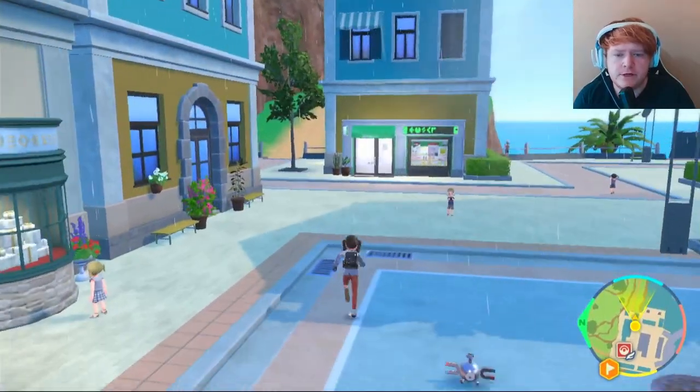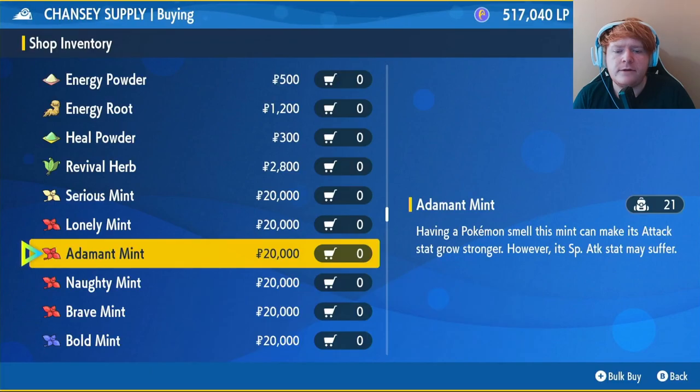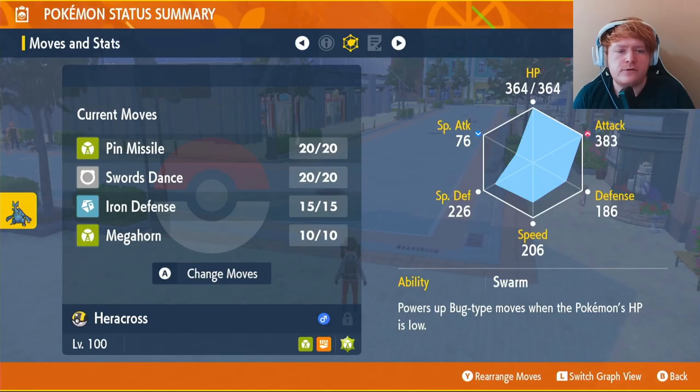Once you get out of the shop, turn right and go forward to the black and green shop with a Chansey on the front. Go inside and buy the Adamant Mint, because that's the nature we're going to be using. It costs 20,000 and raises Attack while lowering Special Attack.